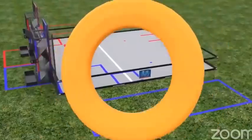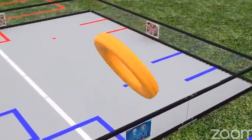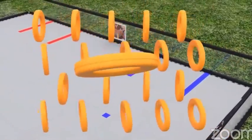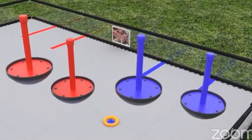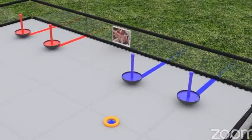The primary game element is a ring, approximately 5 inches in diameter and three quarters of an inch thick. A match is played with 20 rings. There are also two red and two blue wobble goals; these can have rings scored onto them and can be moved for additional scoring.